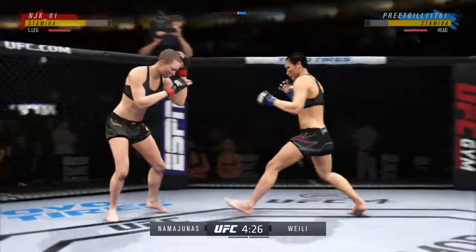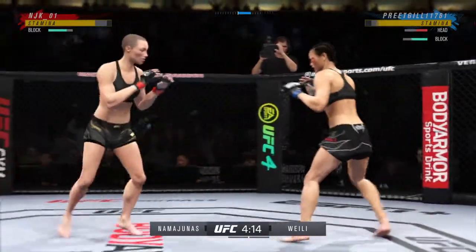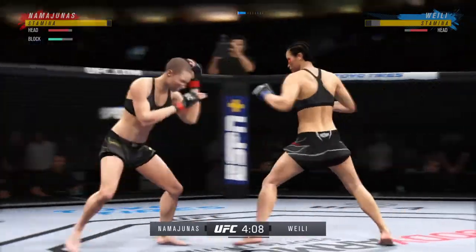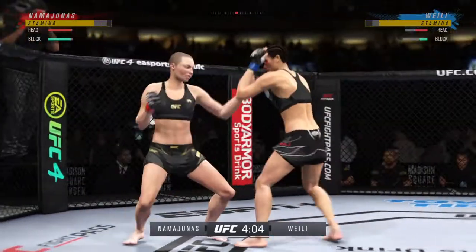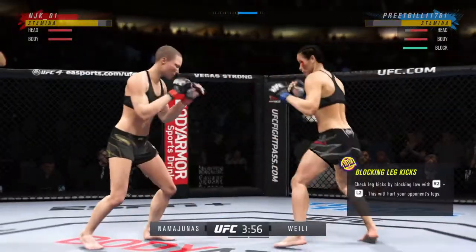Nice punch there by Namajunas. I'm not sure her striking has ever looked better, finding the range with relative ease here tonight. She's doing a great job of timing everything. She is seeing everything out there. Nice one-two there. Big liver kick, hands under the elbow.